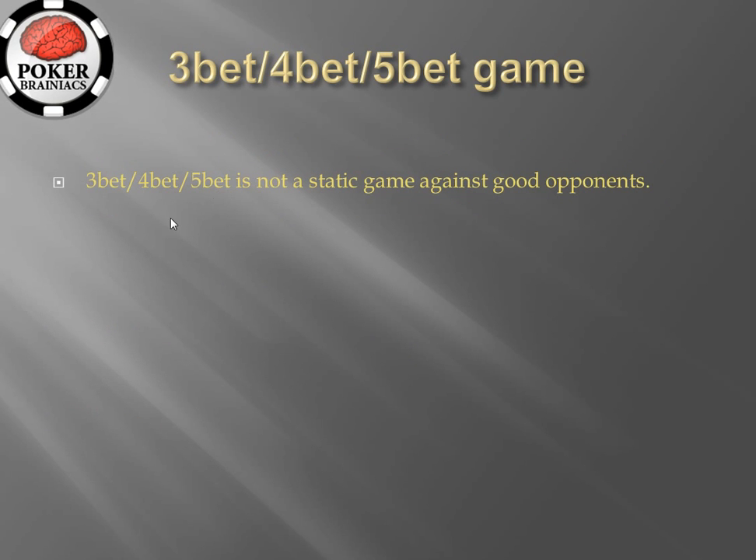What can we conclude from this? The 3-bet/4-bet/5-bet game is not a static game against good opponents. When two good players are playing it, they are going to be constantly adjusting, trying to find an edge. Also, your 3-betting range will vary depending on your opponent — there is no point 3-betting the same range against all opponents. You will of course come across many players who are simply not adjusting to this game, and in those cases you can find the relevant adjustment and continue exploiting them.